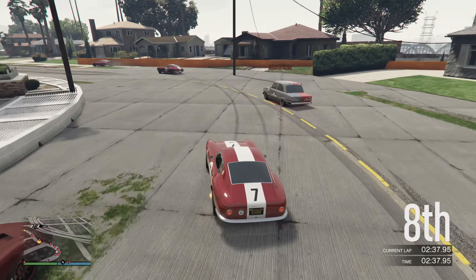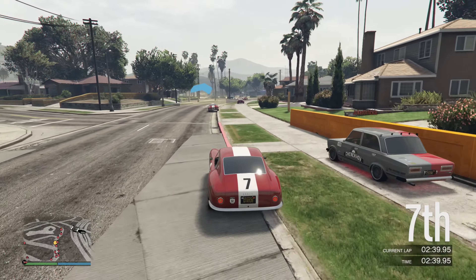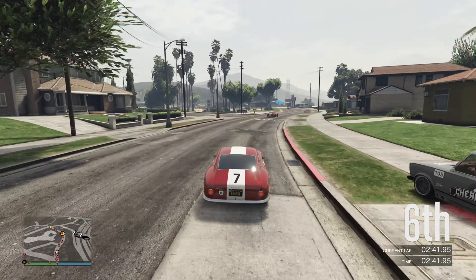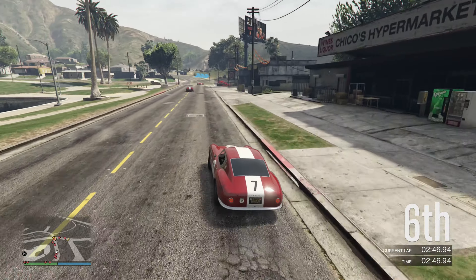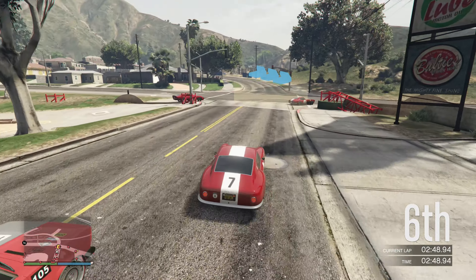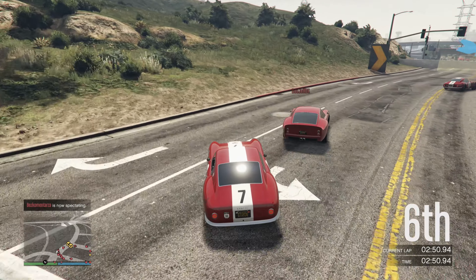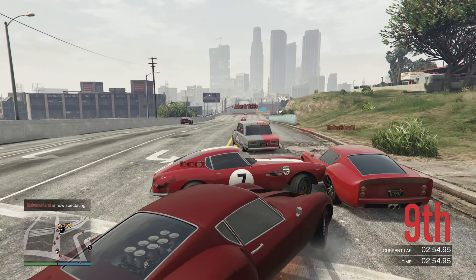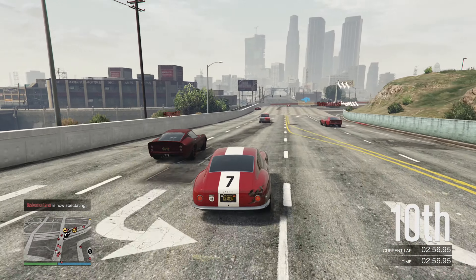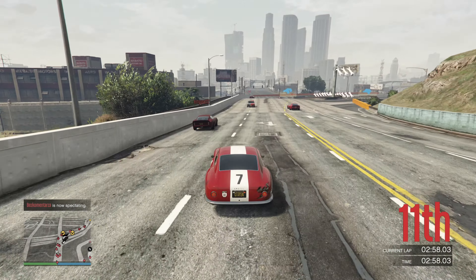I personally just really adore how the Thrax drives and how fun it is. The Krieger, however, is a little bit quicker, but the Thrax will still be able to hold its own. The XA21 is one of the more mid-pack supercars, but still very fun to drive. Also, remember, as a GTA Plus member, you're able to test drive these by simply calling them in through your interaction menu under the Vehicles tab.